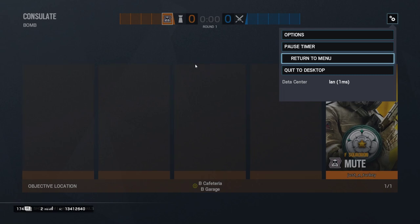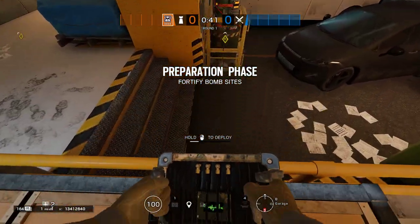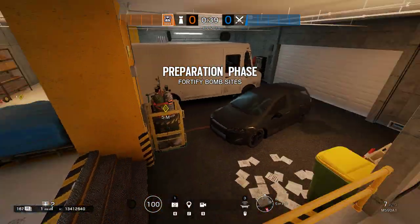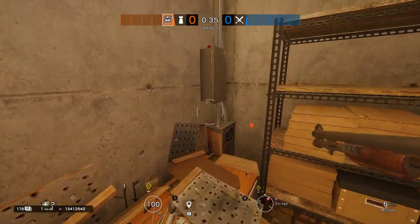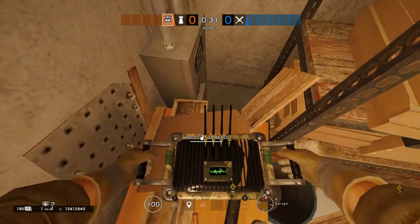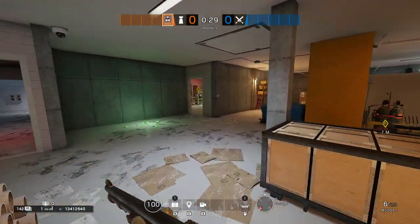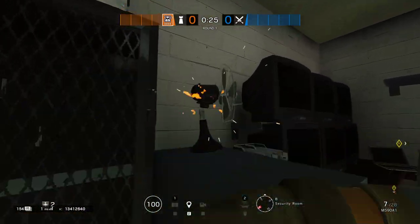Let's get into the setup first and I'll explain the reasoning behind it as I go. Our first jammer is going to go right here on top of these boxes. The second one is going to go in the corner over here underneath yellow stairs next to the sink. Our third jammer is going to go in the security room on top of the file cabinet.